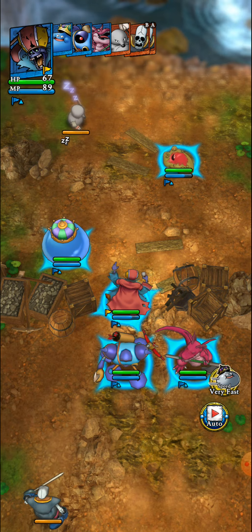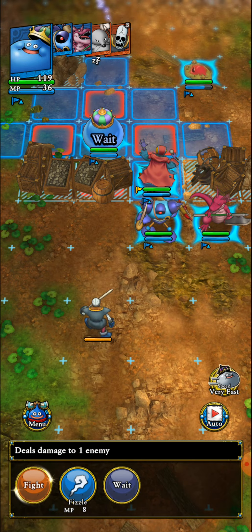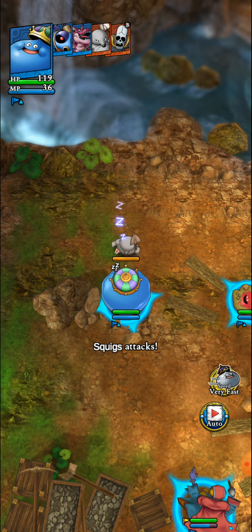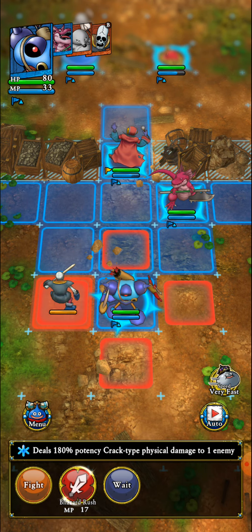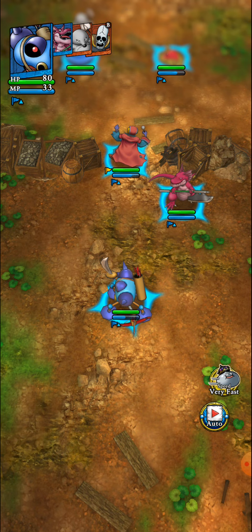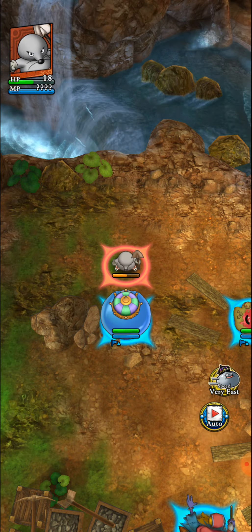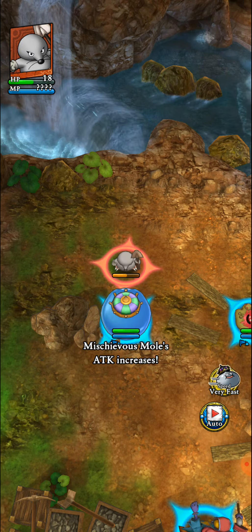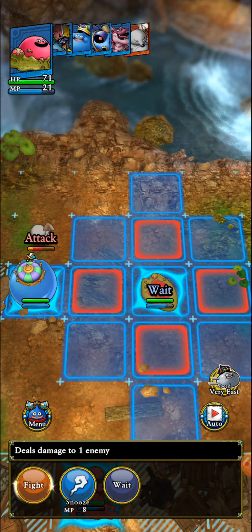Swoosh is gonna kill the skeleton, which is great. We're doing fine here — pretty easy pincer attack — and the Mischievous Mole is gonna do nothing to help its case.